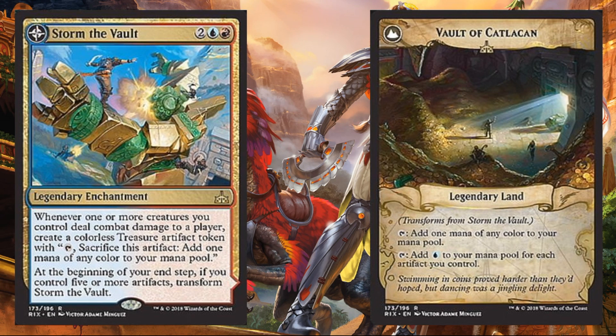Here it is — Storm the Vault, which transforms into Vault of Catlikon. This thing is going to cost a red, a blue, and two. It's a legendary enchantment and it's a rare. Whenever one or more creatures you control deal combat damage to a player, create a colorless treasure artifact token. At the beginning of your end step, if you control five or more artifacts, transform Storm the Vault. It becomes Vault of Catlikon, a legendary land. Tap: add one mana of any color to your mana pool, or tap: add blue to your mana pool for each artifact you control. Fans of Tolarian Academy probably recognize that second ability. So this is actually a better version of Tolarian Academy, once you transform it.